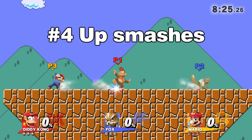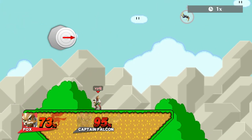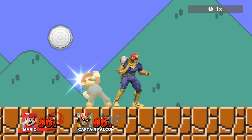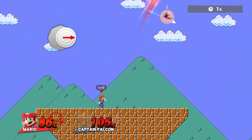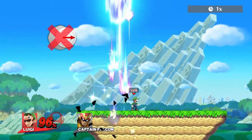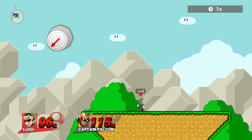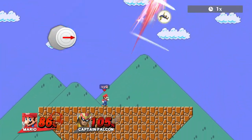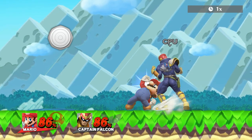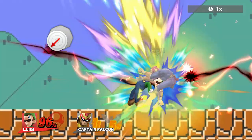Number four: strong up smashes. For a lot of those, simply DIing away from your opponent works best, like for Fox, Rosaluma, or Mario. Luigi's up smash launches you a bit differently — press diagonally down and towards him to survive the longest. By the way, for both Mario and Luigi, it doesn't matter whether the back or the front of the up smash hits you; your DI should always stay the same.